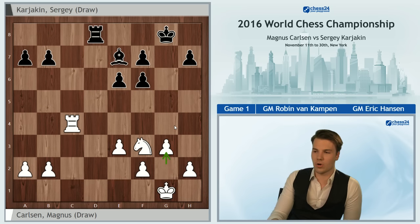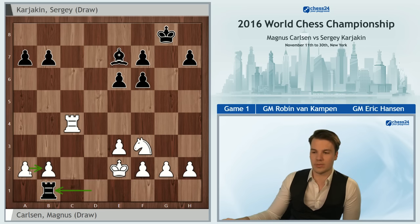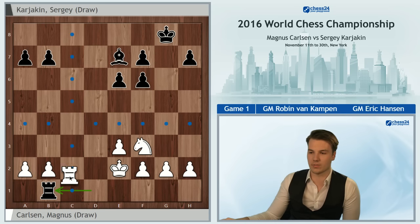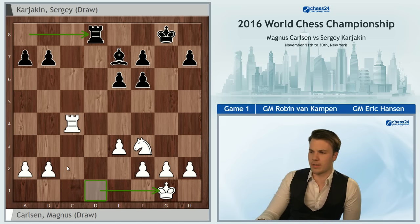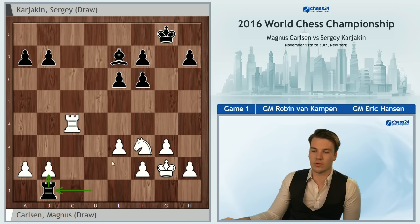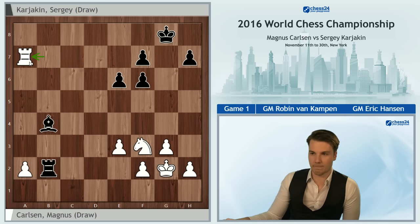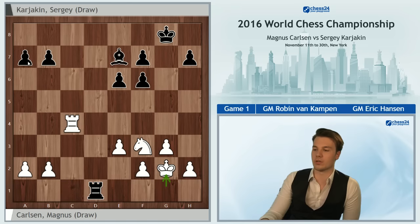Rook to c7 remains a threat. Note that Kf1 also is interesting, but the main reason Magnus didn't go for this is that Black can now be the first one to attack some pawns, and pretty much White is forced to somewhat passive defense with Rc2, which is not desirable. The main point after g3 is that if you do the same thing, taking on b2 no longer comes with a check as the king is not on e2. So Rc7 now actually wins the pawn — after Bb4, takes, takes, the pawn on a7 is still hanging.